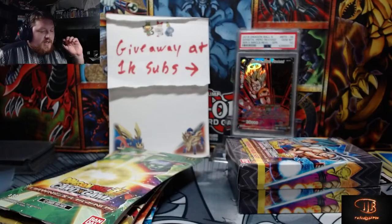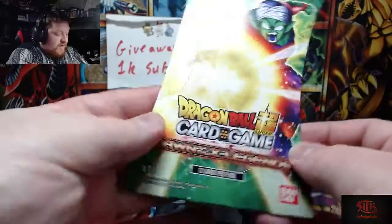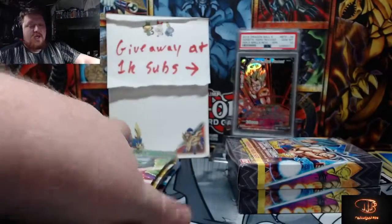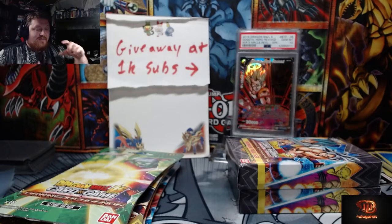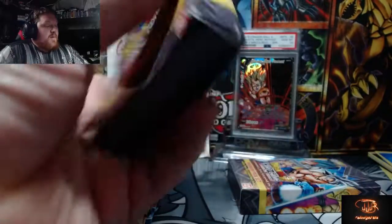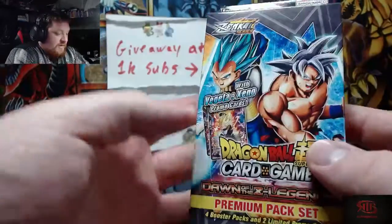What is up ladies and gentlemen! This past Friday the newest set for Dragon Ball Super came out — Dawn of the Z Legend, a brand new era of the game. It actually changes the entire way they play the game. If you guys want to learn that, get a deck — they actually have new pamphlets explaining the new mechanic. This is referred to as the Zenkai series.